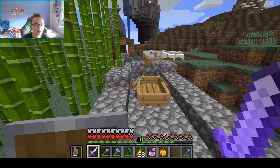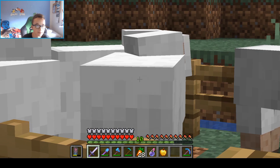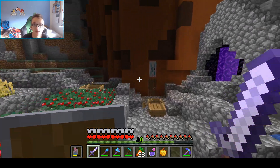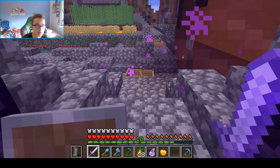And over here we have another boat. And here's a sheep pen. Very nice. My nether portal — it's going here real quick.